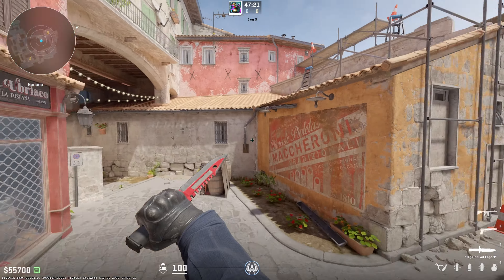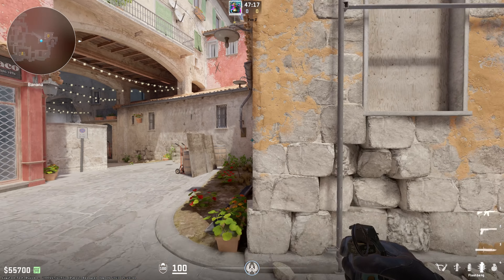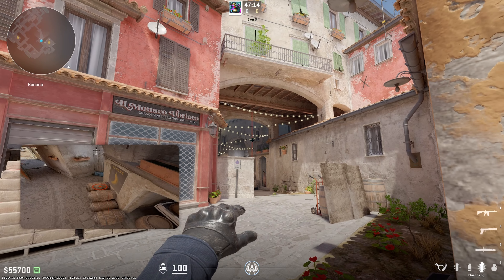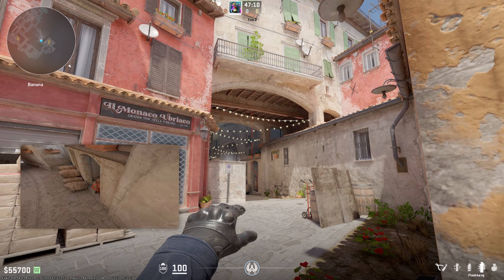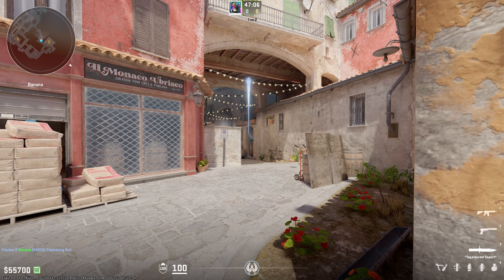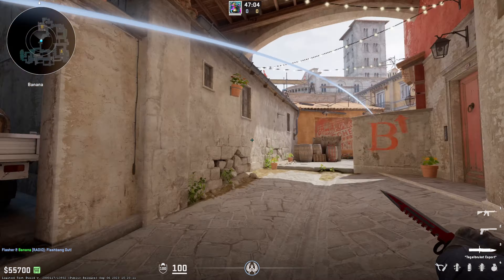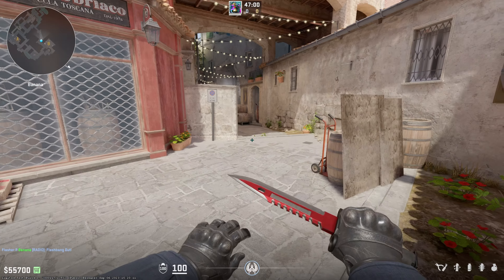I'll start with the first two. These are pretty much from the same lineup. You're going to go straight on with this wall and for the first flash you're going to line up right where these lights meet and a little bit to the right. You should see a little gap right there and you're going to throw it. This is going to land in this little cubby here and the amazing thing about this flash is that it will never blind you or any of your teammates peeking.